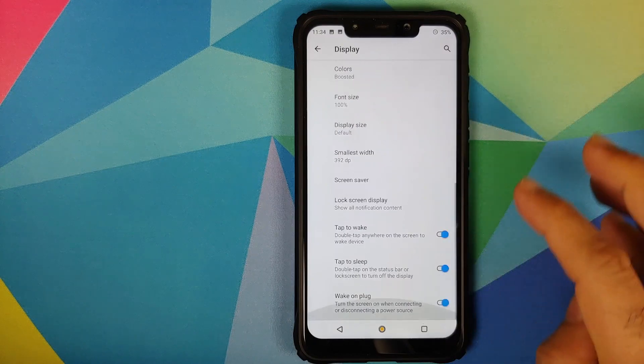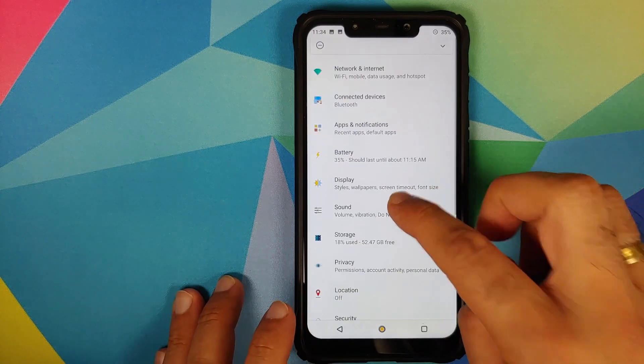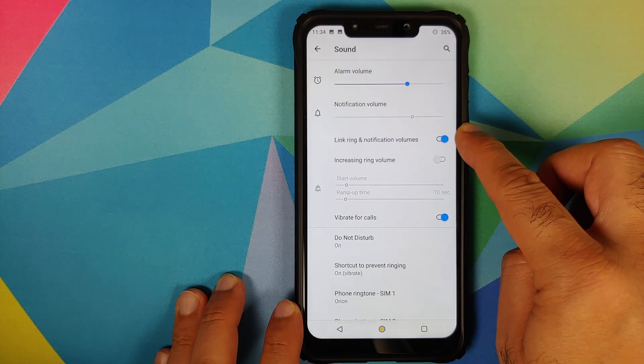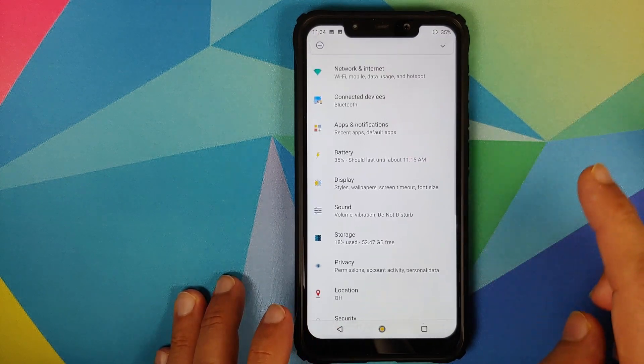In Display, you also have double tap to wake and double tap to sleep, and you can wake up your device when you plug in the charger. Moving over to Sound, there is the option of linking and unlinking ring and notification volumes using a toggle, and you also have the option of setting different ringtones for different SIM cards.